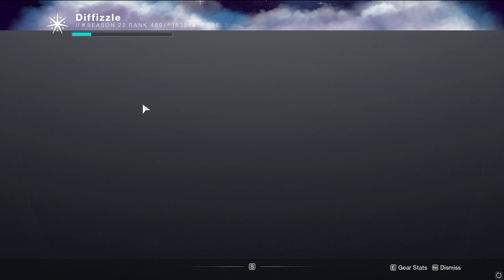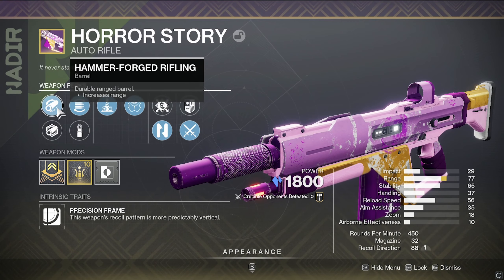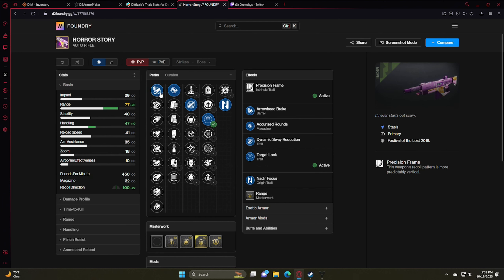Hello, and in today's YouTube video, we're going to be using the Horrors Least Auto Rifle. My roll has Hammer Forge, Flared Magwell, and Elemental Capacitor. The best roll that you can get, I feel like, is this one.